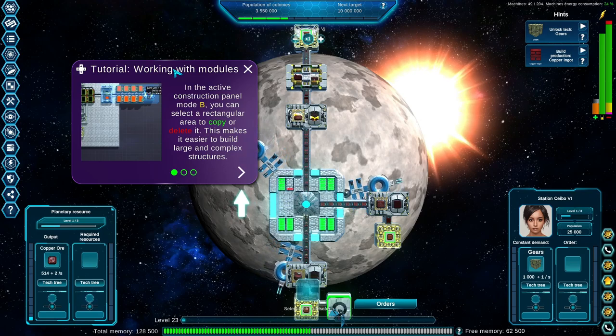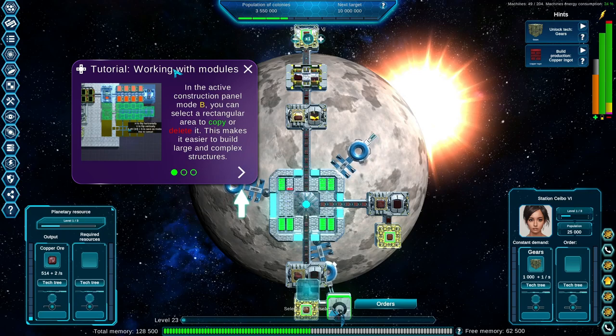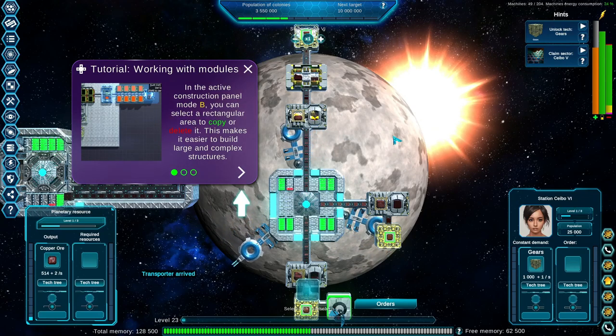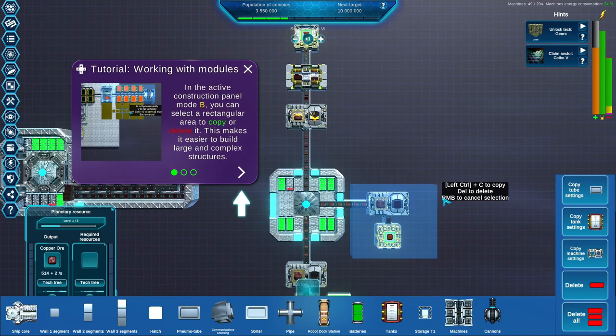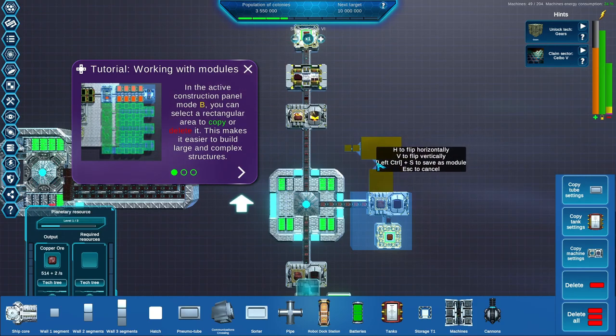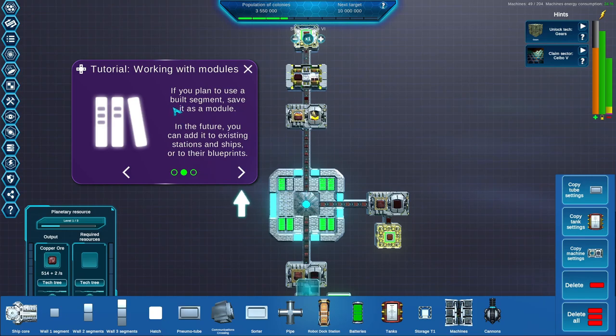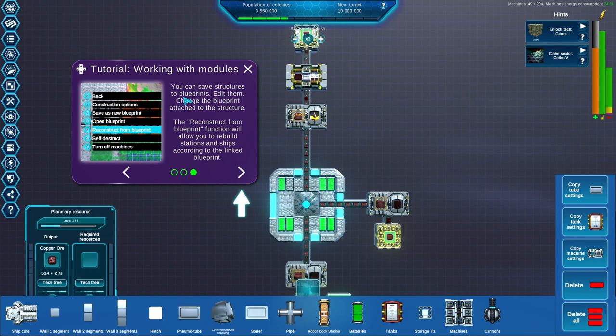Tutorial: working with modules. In the active construction panel, press B. You can select a rectangular area to copy or delete — this makes it easier to build large complex structures. Left Control, and then copy — that's interesting. If you plan to use a built segment, save it as a module. In the future you can add existing structures to the ship. You can save structures to blueprints, edit them, change the blueprint. The reconstruction from blueprint function will allow you to rebuild the station and ships according to the linked blueprints.